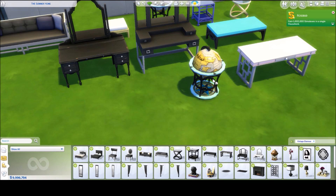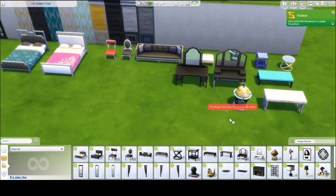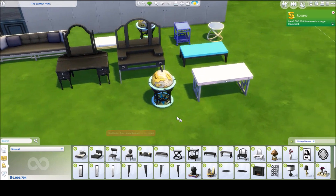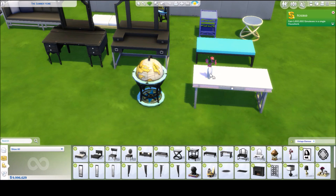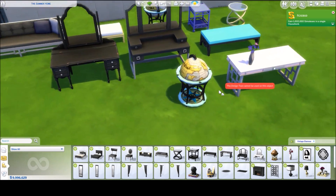The globe bar was the seal deal for me — when it came to the stuff pack I was like the vanities are cool, and then I saw this bar globe and I was like yes. I've been wanting a globe to put in the corner of my 100 baby challenge house, and I can sneak in a bar at the same time. It looks like we have a new flower centerpiece which is super pretty — I like this one the best.